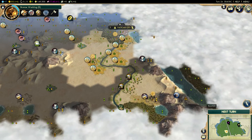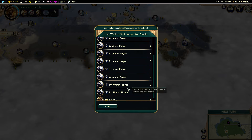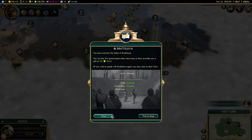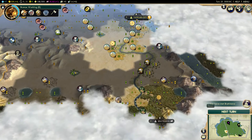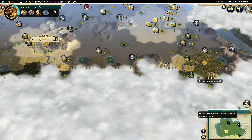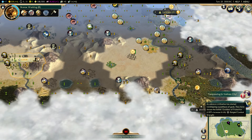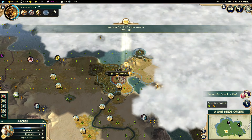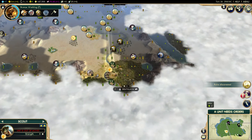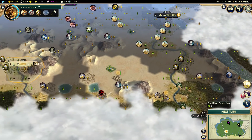I'm just going to take Desert Folklore and become a religious powerhouse — plus 6 faith already, GG. I'm going to convert all these infidels. I'm all the way down at the bottom of the score but that's not going to be for very long, as long as I can find someone to attack. It looks like I'm really isolated from the rest of the AI. Yet another pantheon was found — this might just be the best start recorded in YouTube history.